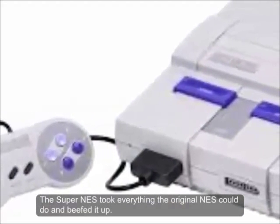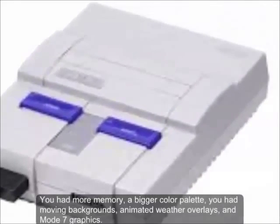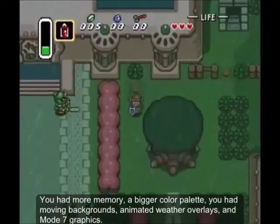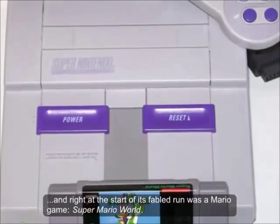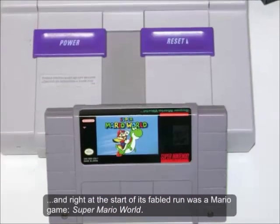The Super NES took everything the original NES could do and beefed it up. It had more memory, a bigger color palette, moving backgrounds, animated weather overlays, and Mode 7 graphics. Simply put, the SNES was solid gold, and right at the start of its fabled run was a Mario game: Super Mario World.